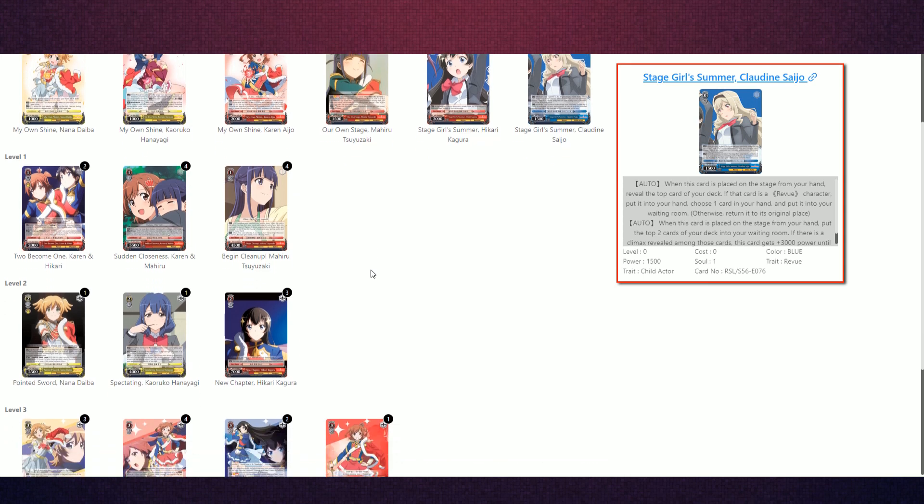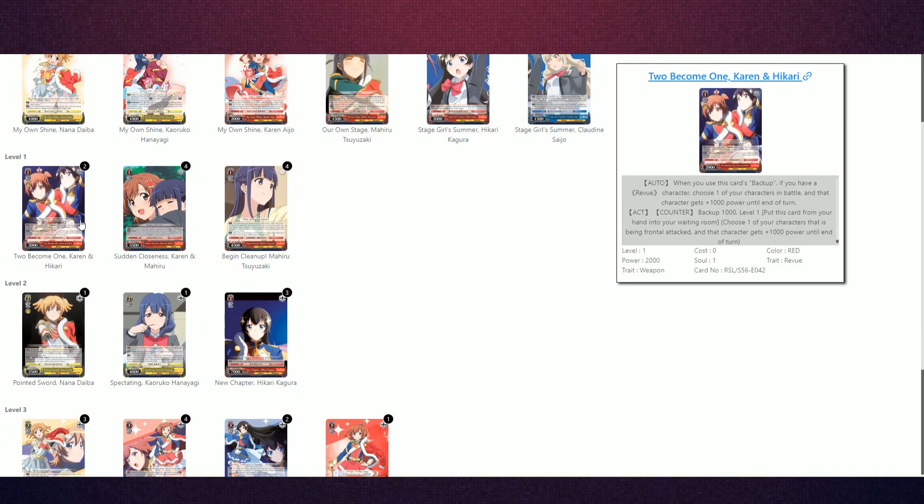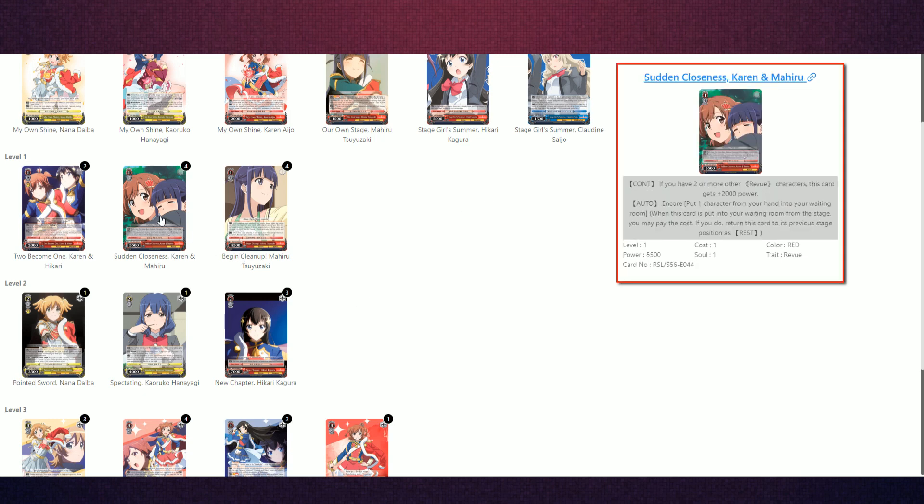We're a standby deck, so obviously we need our 2k counters — we play two, and you can probably bump this up to three if you feel like you want to fight for board more often. We play four of the 1-1 for obvious reasons. We kind of want to high roll off a Twin Drive and hit standby. Cheesing these out early is always a plus. If not, it doesn't feel too bad to play from your hand, but of course we'd like to not do that.